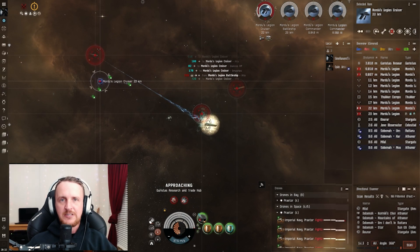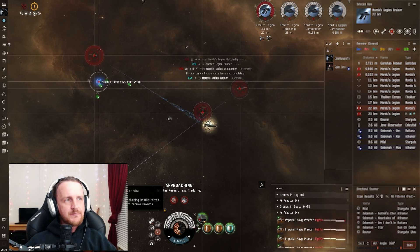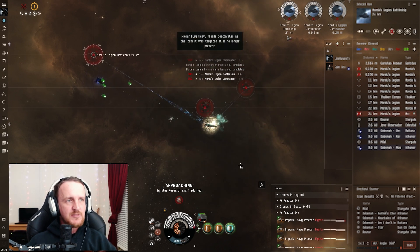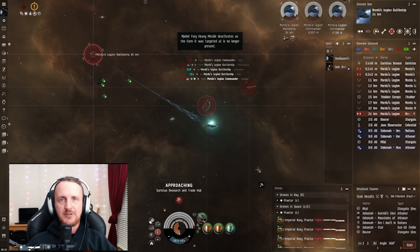About halfway through the Crimson Harvest, I took the Praxis fit from the video I put out for those combat sites and modified it from an armor tank to an active shield tank. And it's an absolute beast. Since then, I've been running a lot of covert research facilities in it. It handles them with no problem — quite frankly, it's overkill.